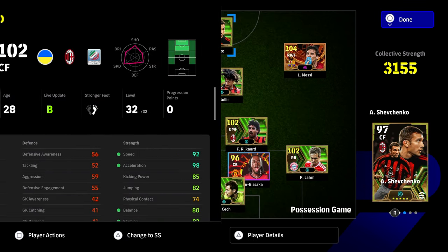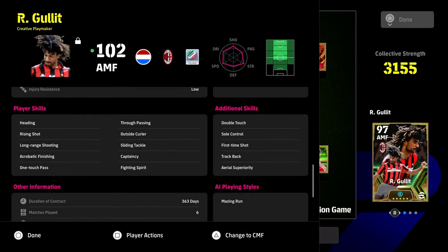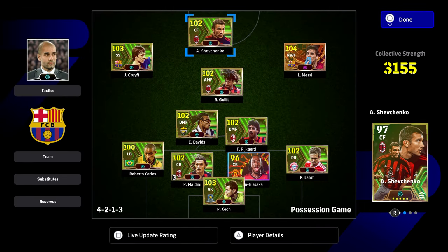Next up we have Shevchenko. Also for Hollett's skills: we've given him double touch, sole control, first time shot, track back, and aerial superiority. Interception and blocker are not as important if you're playing him in an attacking midfielder role. If you are, you can just add interception and blocker instead of double touch and sole control. But first time shot, track back, and aerial superiority are all very important because he does have one touch pass.